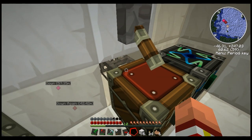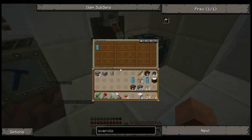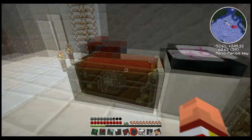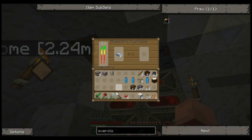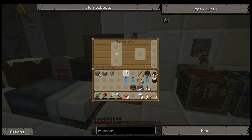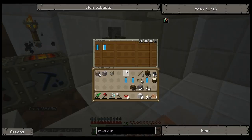We should see it here in a second — oh, there it is, coming right on in to the chest. Voila. So now we have three. Get some of this copper dust going. Now we need some refined iron — we'll just make eight refined iron for now. Throw that into our electric furnace. We've got our electric furnaces cooking all of our copper, and we have an extra furnace to cook our iron. I think it works out pretty well.